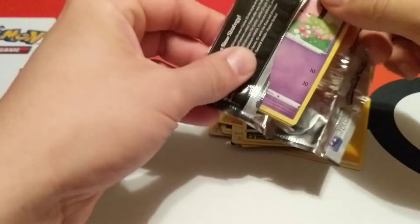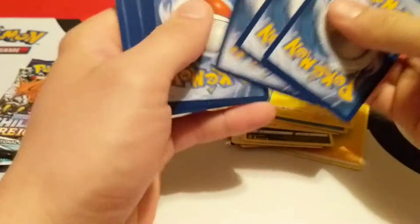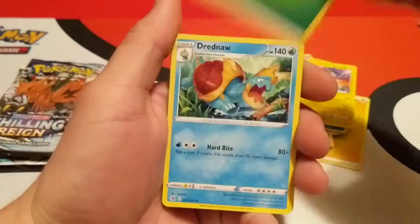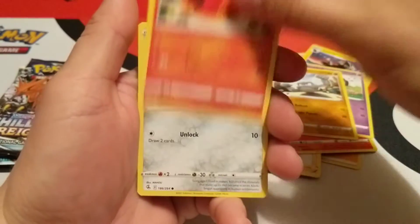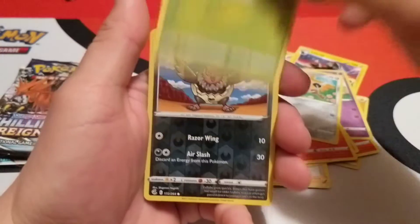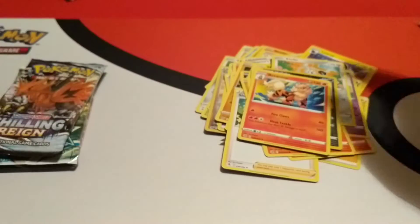On to another Fusion Strike. Starting off with the Grass Energy. Drednaw, Shauna, Victini, Schnubble, Geodude, Sizzlepeed, Clefix — or however you say that — Pinsage. Reverse is a Volby. And regular Arcanine.